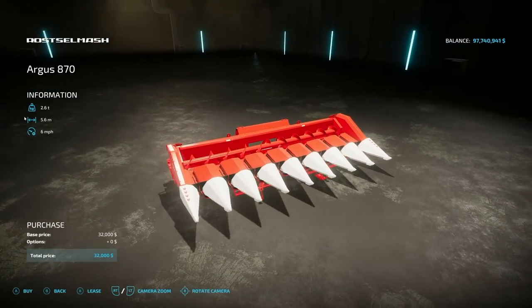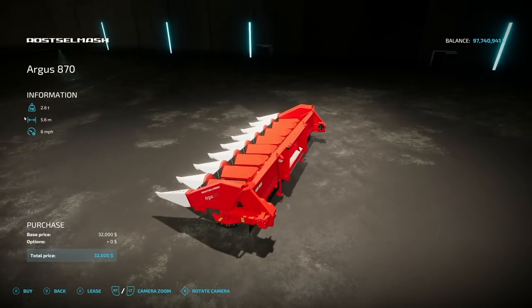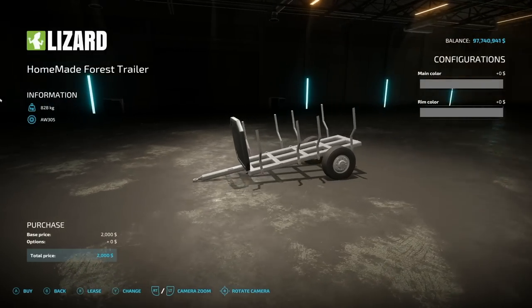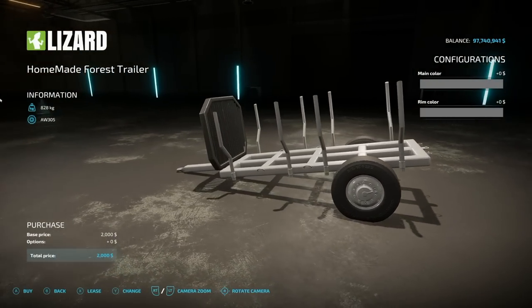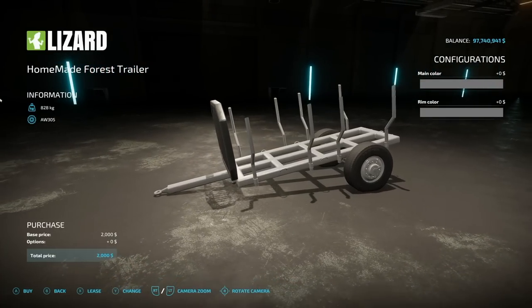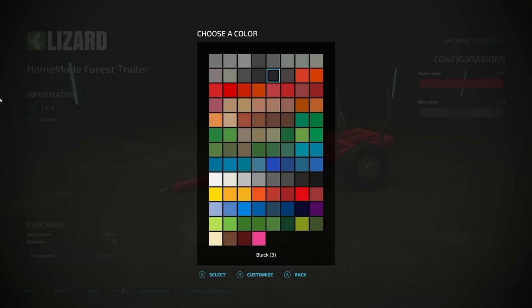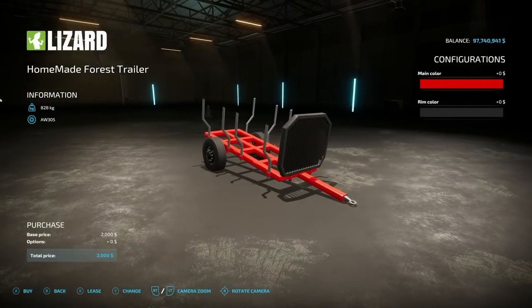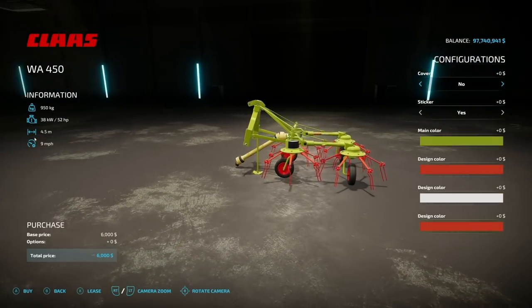We got a new corn head — the Rawsmash Argus 870 from Bucky. It's 5.6 meters wide at six miles an hour. Next is the Homemade Forest Trailer from Valag — a smaller trailer, good for small tractors doing a little logging. It has a nice color palette covering all old colors, new colors, and base game colors, so it should match just about anything you pair it with.